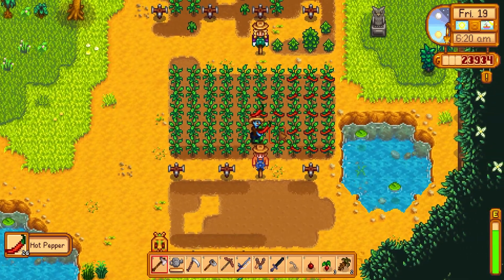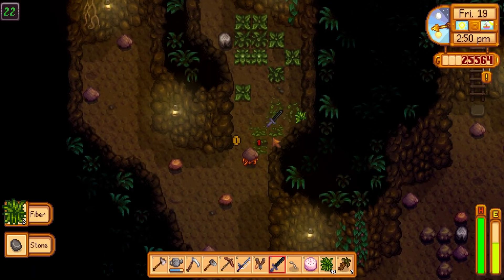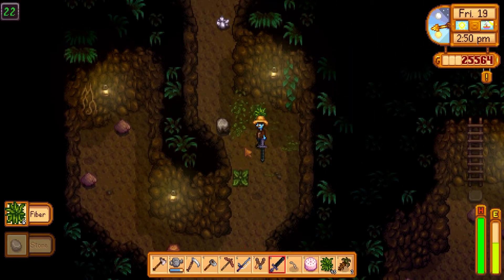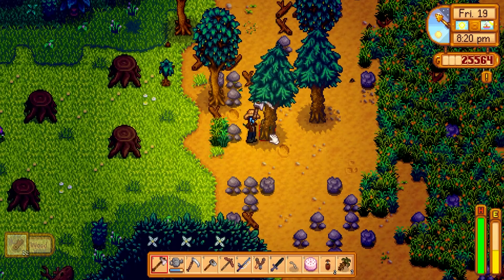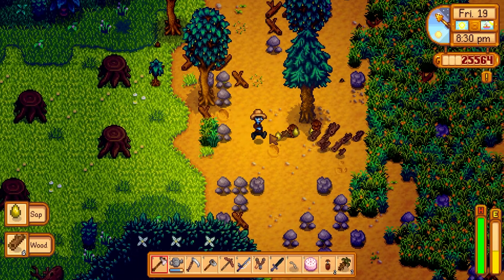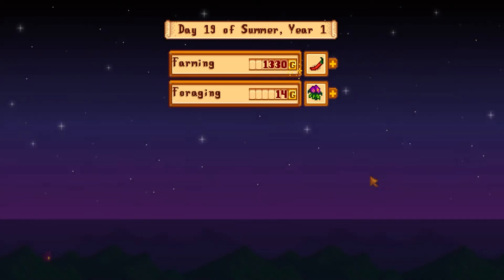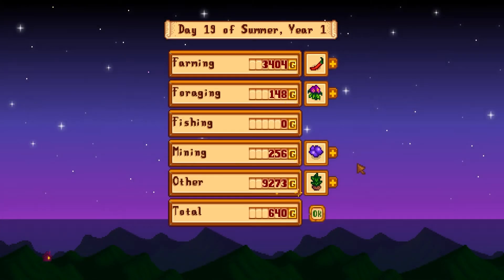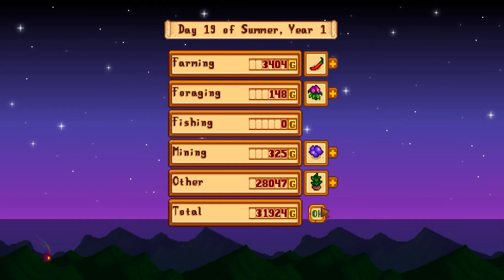Moving on to day 46. Our peppers are ready again so we collect those. Back down into the mines for some fiber foraging. Here on our farm we're chopping some trees — and that was pretty much the day, pretty boring. But we did get level 6 mining and we can make the big bombs now. We made a whole bunch of saplings — 28,000 profit. I cannot stress to you guys how much you can make off of tea saplings.